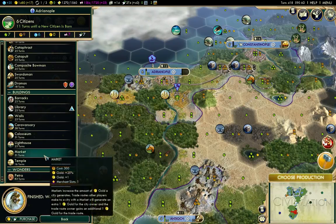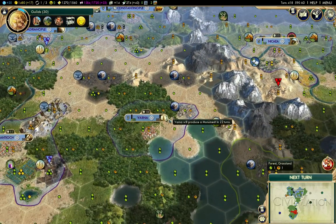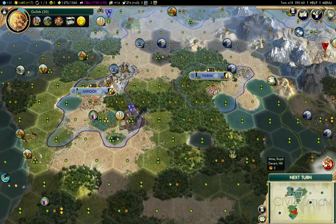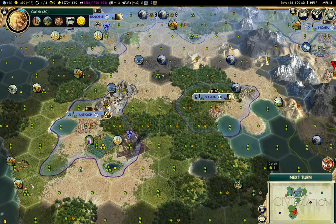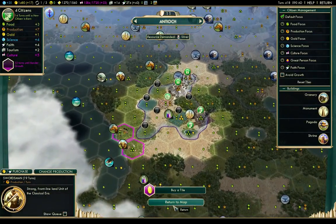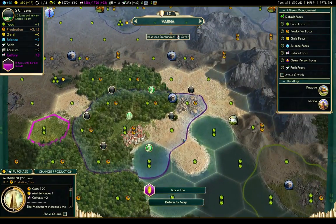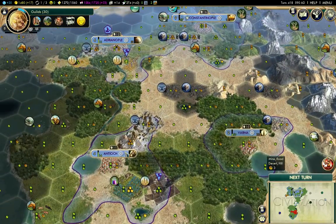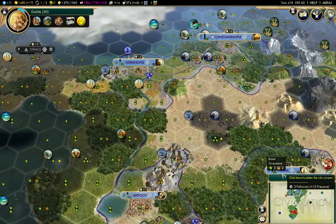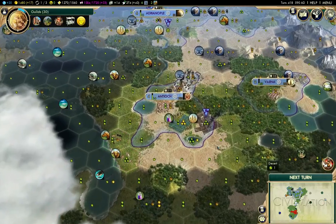That's not going to be a particular benefit there, so I'm going to build the Colosseum there because I'm going to have a happiness issue. I don't have any Flood Plains here, so Antioch - which one has better production? That's seven, and that's three. If I want it, I'm going to have to build it here. I'll start that going there just to see if I get it. I probably won't.